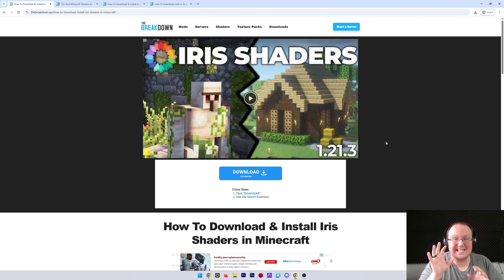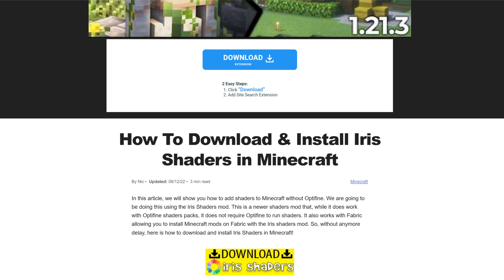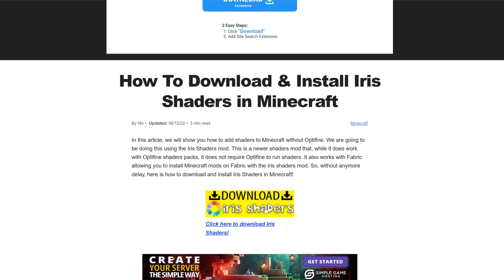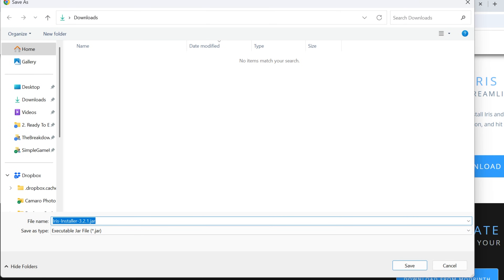Iris shaders is one of the best ways to get shaders in Minecraft while still getting great performance, and we're going to show you exactly how to get it in this video. First, go to the second link in the description below — this will take you to our in-depth guide on getting Iris shaders in both text and video format. Once on that page, click the download Iris shader button to go to the official download page, where you click the download universal jar link. That will download the Iris installer — you may need to keep or save it, and it's 100% safe to do so.